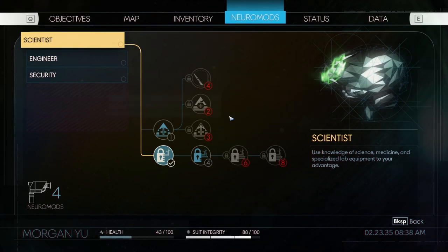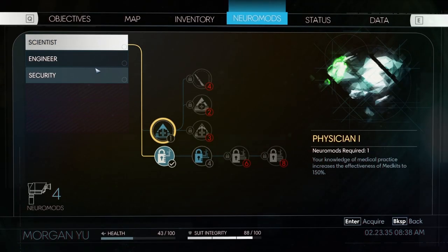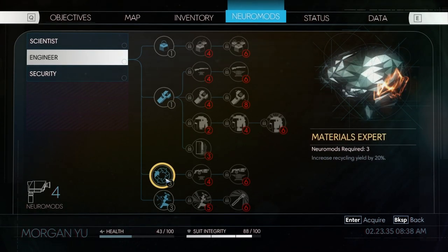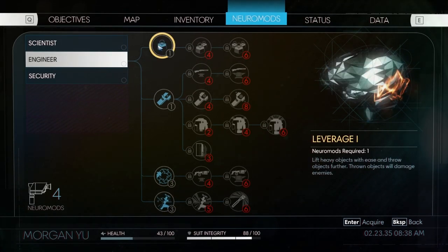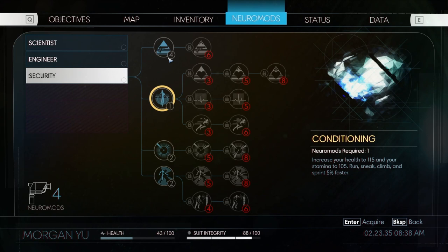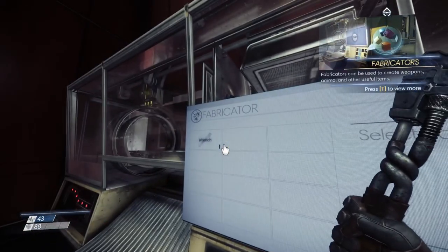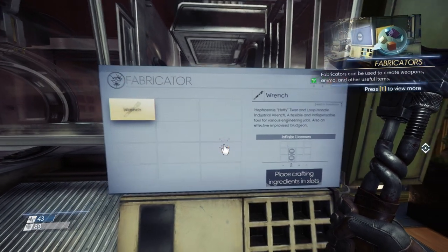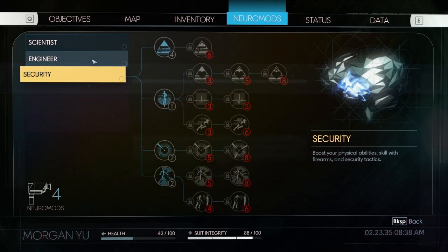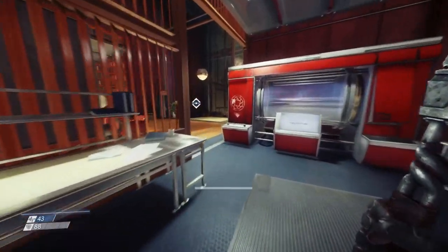We have our mods — we have four, so we could go with hacking too. Fix fabricators, recyclers. Increase recycling yield, lift objects with ease. Actually I have something to check — okay, no wrench. I won't invest into anything right now until I get to it. Hacking two maybe, I don't know.